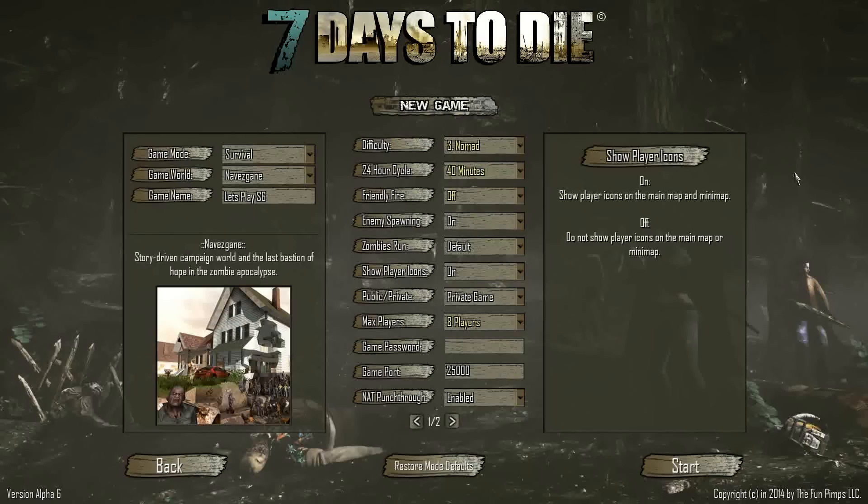There are a couple things I'm going to do in the beginning of this Let's Play. First of all, I'm going to try hard to teach newbies how to play. For some of you veterans, that might be a little bit old hat, but there might be some new people watching. Second, I'm going to go through some of the Alpha 6 updates - just the high points. If you want to see the official release notes, you can go to 7daystodie.com.